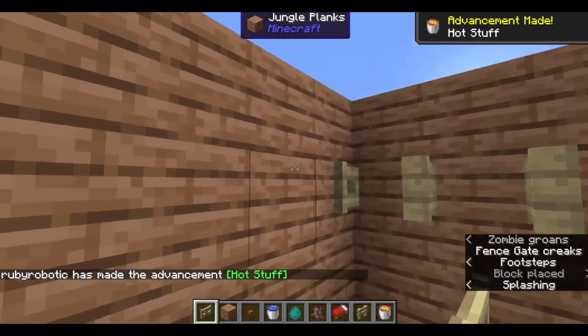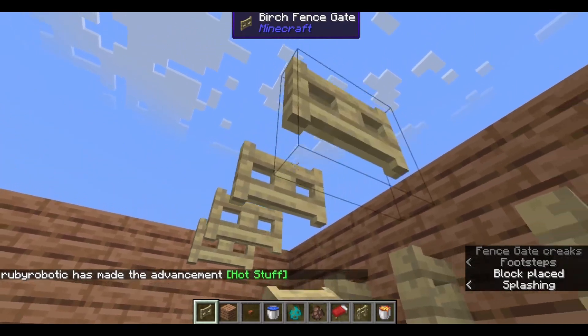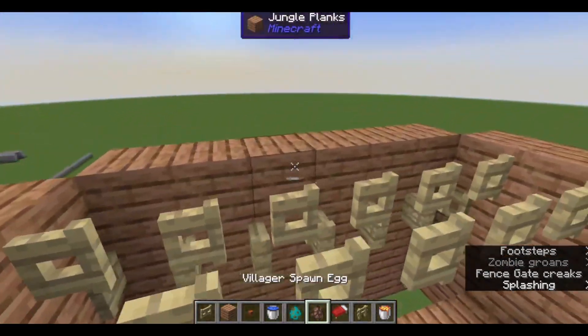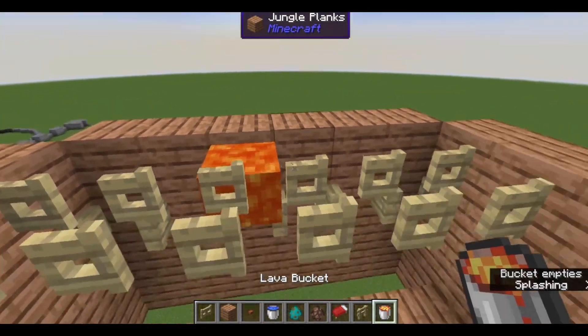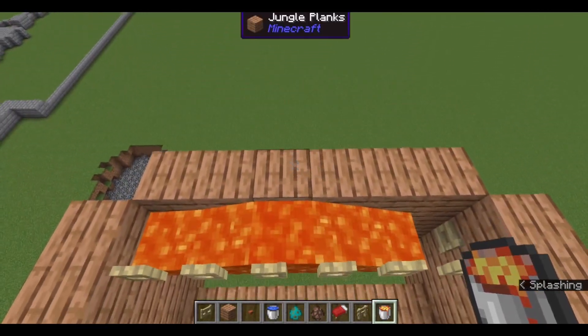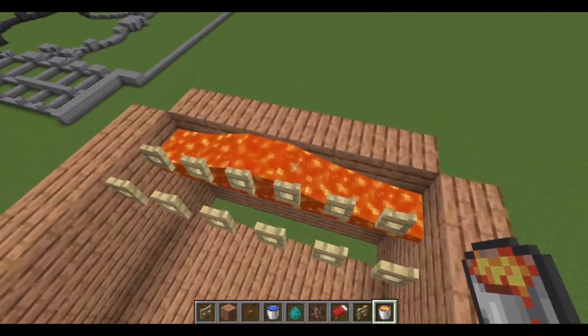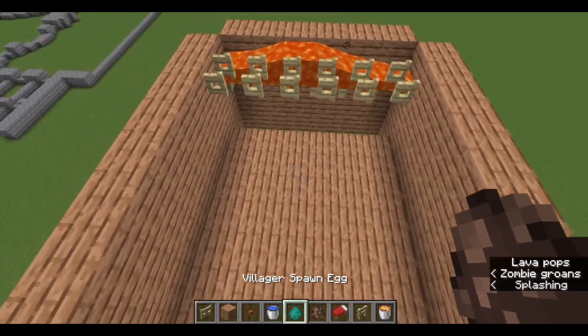And you're gonna place your fence gates like so. Take your lava and you're gonna place it. It can be either of these center too, but you're not gonna have enough lava to reach if you do any of the edge ones. Alright, we have this.